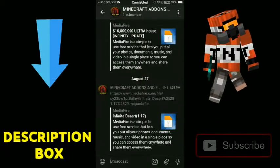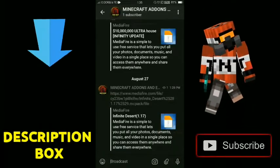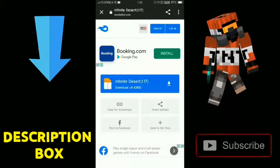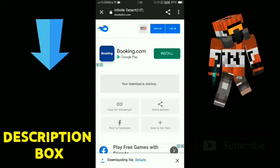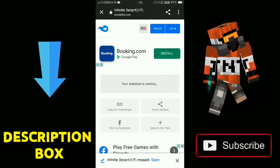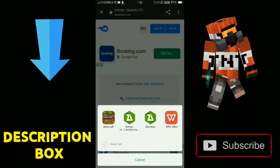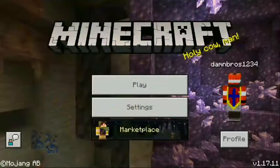Now guys, let's go to the description box. Click on the link in the description box. You can click on the automatic. The version of the screen will be the same. If you want to go to the internet, in the description box you can click on the internet. Click on the download — it will be downloaded.